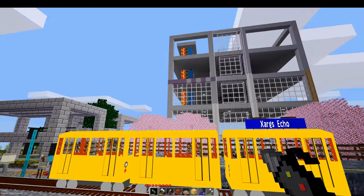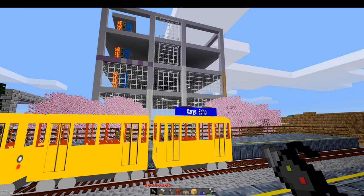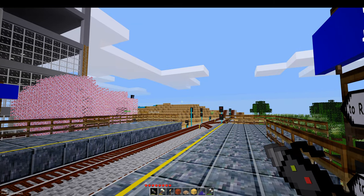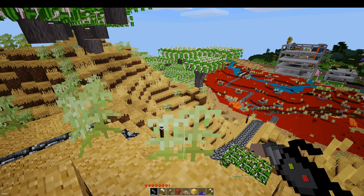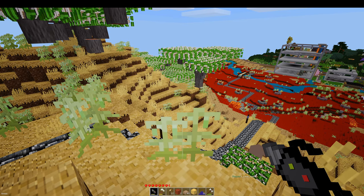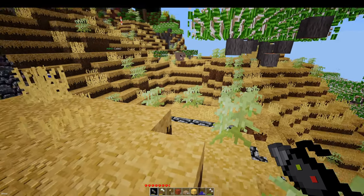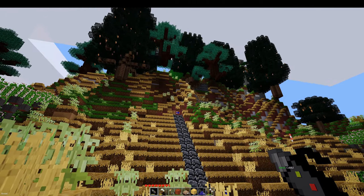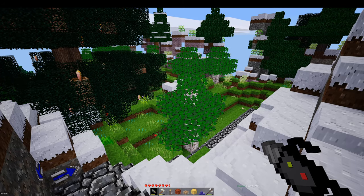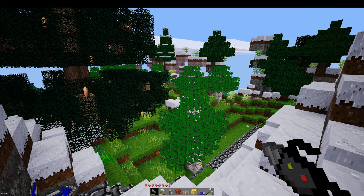A lot of the things that happen in this server are very calm. Very calm. If you are tired of taking the travel net and want to try something different for a change, there is a beautiful hiking trail that leads between the four main towns. Let's walk the path for a while and have a look around.